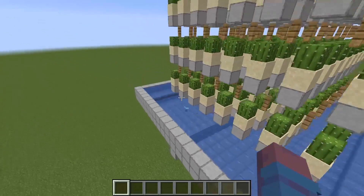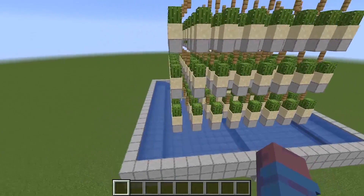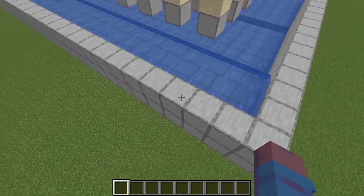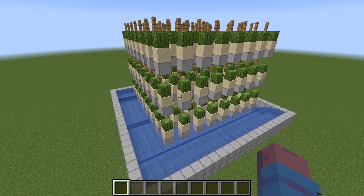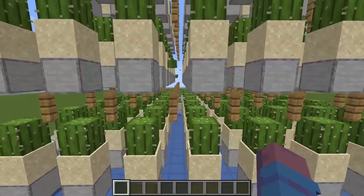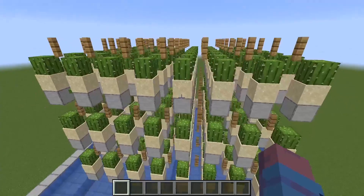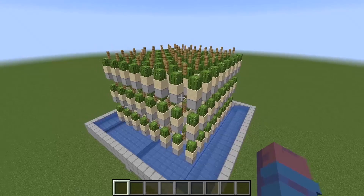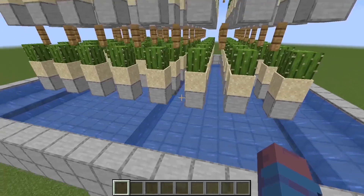Most cactus farms have glass on the side so the cactus doesn't get caught on the ledge or outside. This one I put a three block gap between the cactus and the wall so the cactus doesn't fall there or on the ground. Yes, you will lose some cactus — it is not lossless. Some cactus will land on top of the fence post and sometimes it will pop off and land on another cactus and get destroyed, but a large quantity will land in the water stream and flow down into the hoppers below.